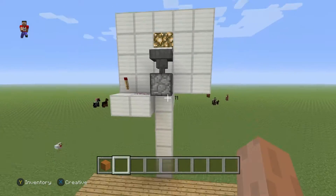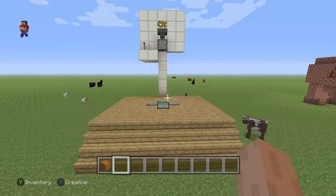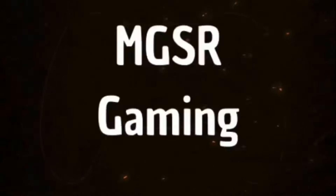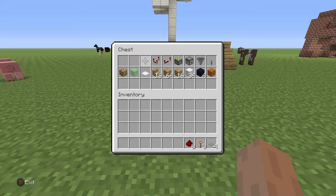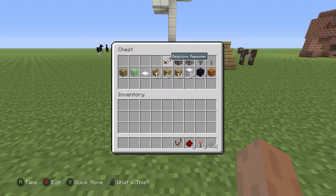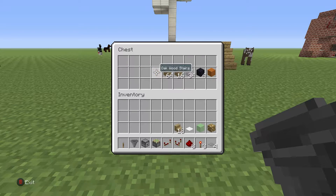Let's take a look at what we need to build it. To build this you're going to need: four stone pressure plates, three redstone torches, eight pieces of redstone, one redstone comparator, one redstone repeater, one sticky piston, one dropper, one hopper, one lever, one piece of glowstone, one slime block, and one carpet of choice.